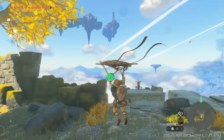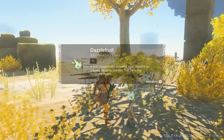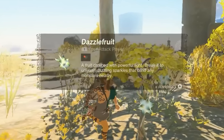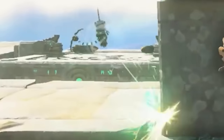Link goes into bullet time again, this time actually shooting an arrow, which depletes the stamina wheel. Another new item is the Dazzle Fruit — if you break it, it unleashes dazzling sparkles that blind nearby monsters. It's essentially a flashbang.